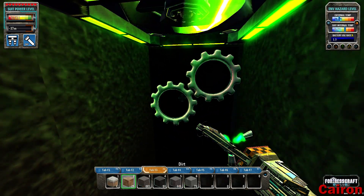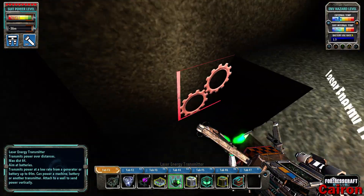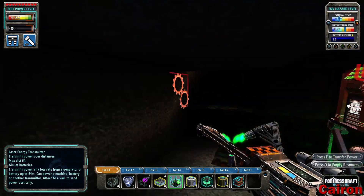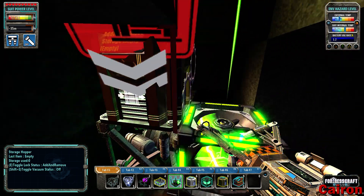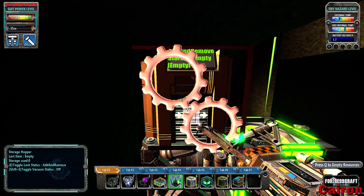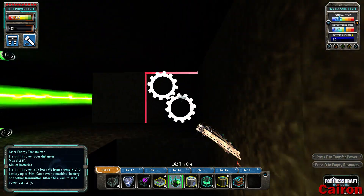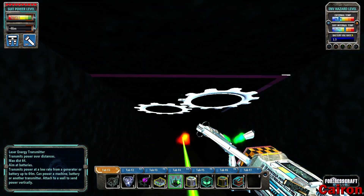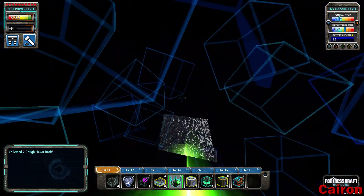There we go — it's pointing straight down. Low storage — we are getting filled up here. Now we're rolling in resources — holy cow, that was a lot faster than before. We'll continue down — we should be able to go exactly to 100, and then we'll be able to put another battery.